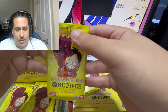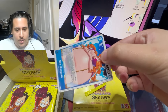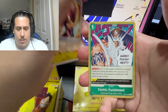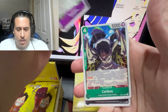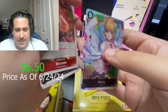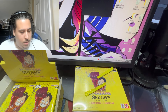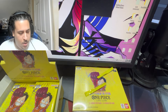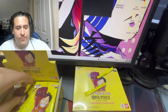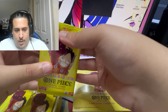Continuing with the left side. Pack two: alt art leader, Boa — let's just blaze through this. Caribou, Kakamoria, Baccarat, and Stussy — let's go, half to a playset of Stussy, which is pretty nice.